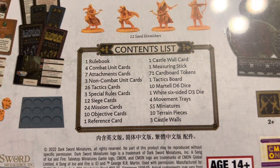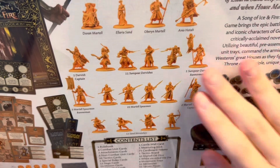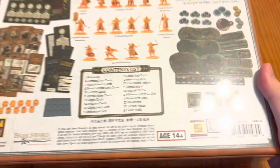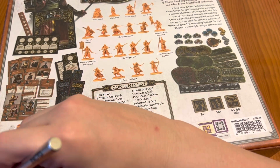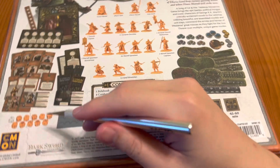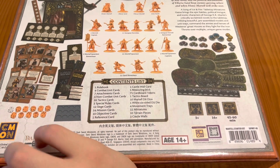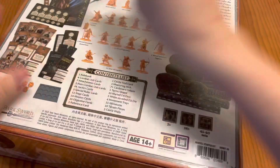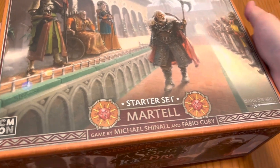The miniatures game was made by CMON. On the back of the box we have the content list — quite a lot of stuff inside this starter, so I find it really worth it. We've got all my favorite characters like Oberyn Martell, Ellaria Sand, Doran Martell, as well as his guard Ariel Huta. Let's open into this starter. Here with my trusty exacto knife we're going to cut this up. The starter set has everything you need to actually play the game, and there's a beautiful box with the CMON logo on the side.